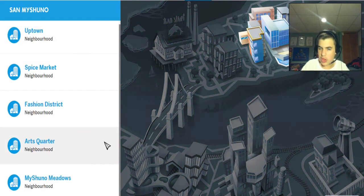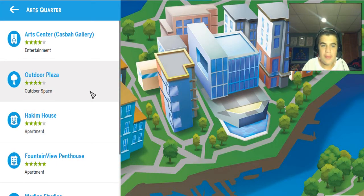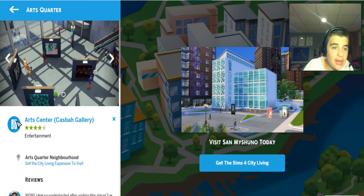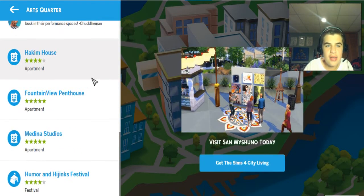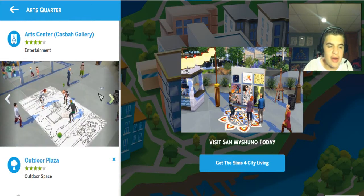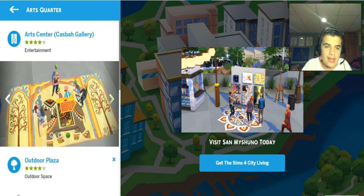Next we're going to the Arts Quarter, which is really cool — not too expensive but not too cheap. We have the Arts Center, which is basically a lounge-ish area but really technically a museum if you think about it. There's the Outdoor Plaza — I think the flea markets take place in this area as well. The graffiti — which one of our Sims will do — is really cool. This was in The Sims 3 University and I loved doing this. I love tagging walls, and I'm glad we get to do that again.